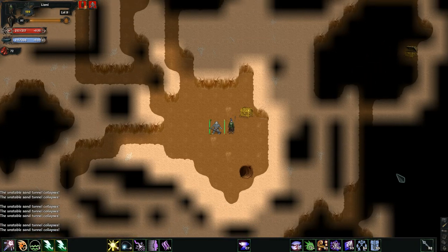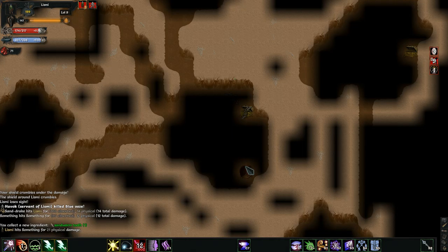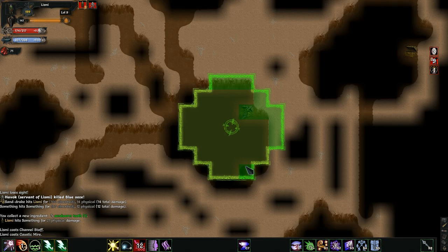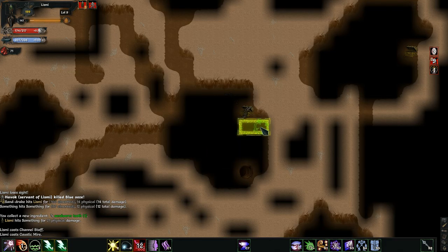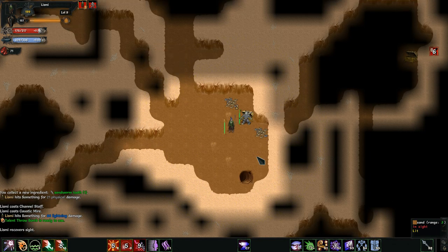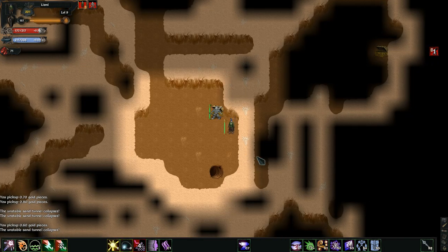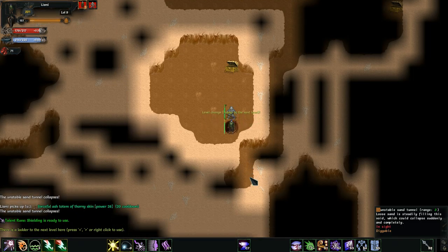Are we at full health? Yes, we are. Let's open up the glowing chest. I can't cast with the staff, so let's try lightning. Staff Master creates a pure light — blinds all who see it for three turns. I'll take it. I guess my golem took care of it. Ash Totem of Thorny Skin — good enough. Let's head down to the next level.